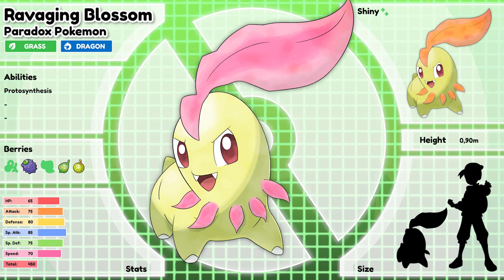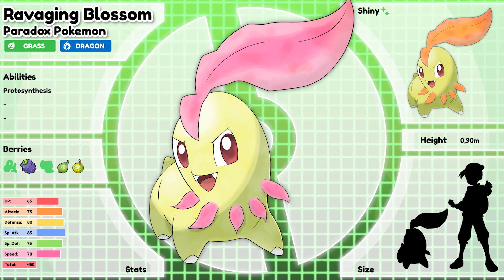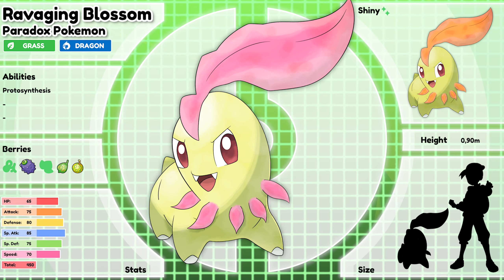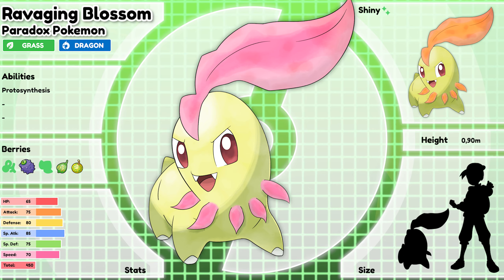I think I've done a pretty good job on this one. It's pretty similar to the original design, but it is still different enough to sell as a Paradox Pokemon. The teeth and the little petals actually make it look way more feral, which is sort of what a past form of Paradox Pokemon is — more teeth, longer hair, or any spikes.